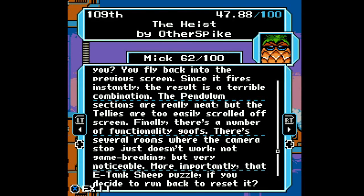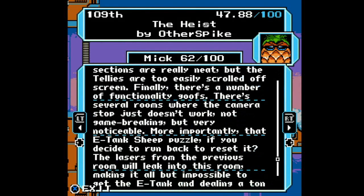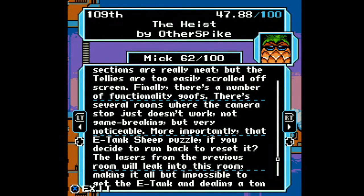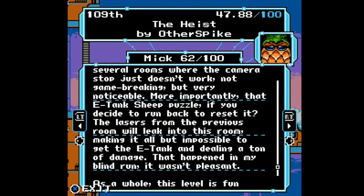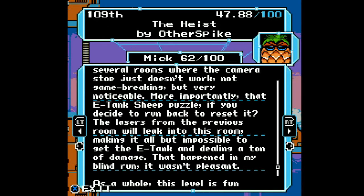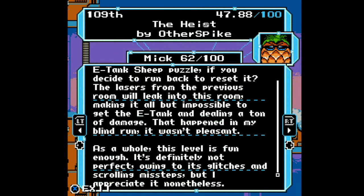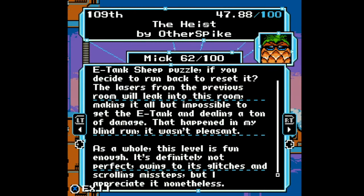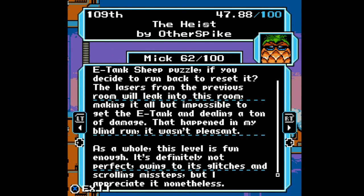There's a number of functionality goofs — several rooms where the camera stop just doesn't work. Not game-breaking, but very noticeable. More importantly, that E-Tank sheet puzzle: if you run back to reset it, the lasers from the previous room will leak into this room, making it all but impossible to get the E-Tank and dealing a ton of damage. That happened in my blind run — it wasn't pleasant.